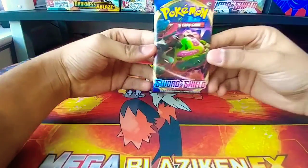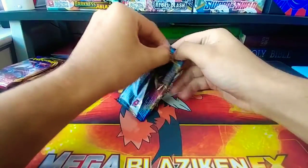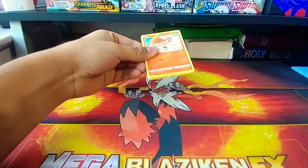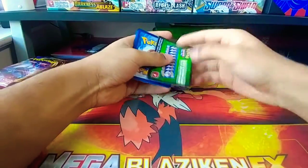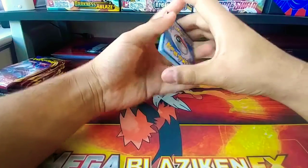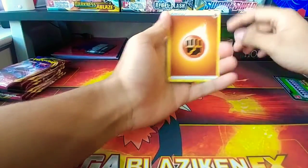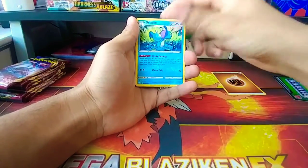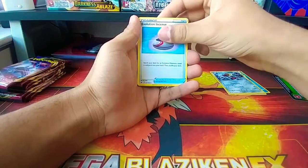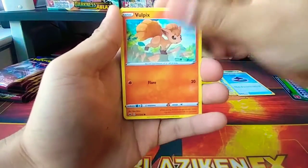Got the Snorlax V-MAX pack in here. I've been gone for a while, just getting things straight and getting the channel straight. We got the fighting energy, Drizzile, and for those who are here for code cards, I will be giving away four of the codes.